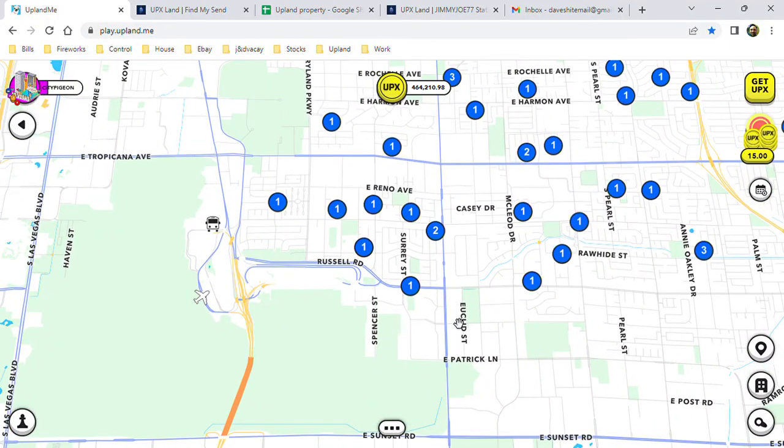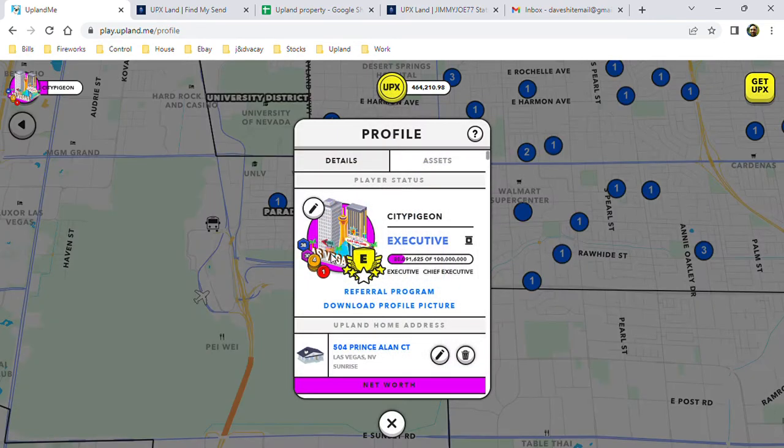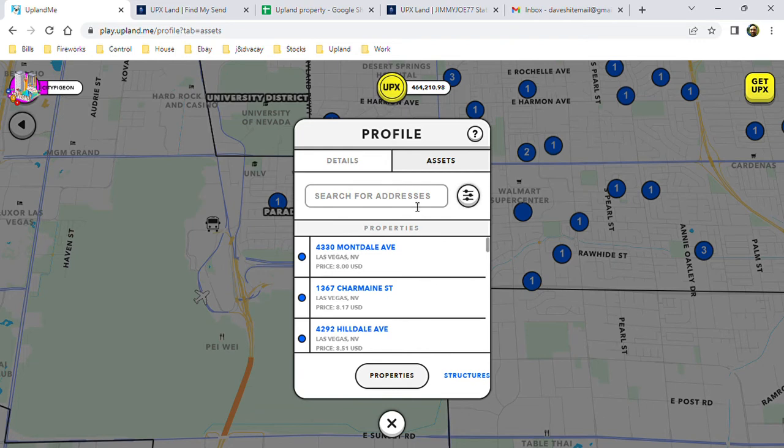Can you please put the fix where you can search for your property like this? It would make the game so much better. I hope you can get this going, and I'm pretty sure there are a lot of other players that are having issues with this. Thank you.